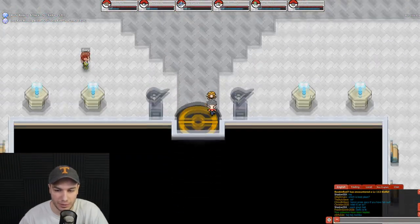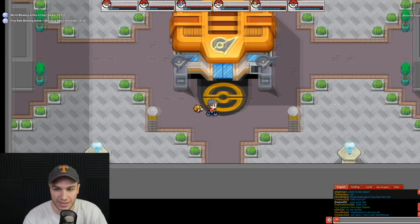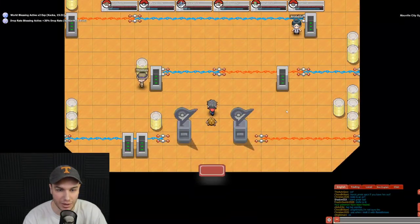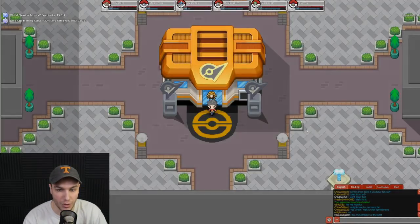First things first, make sure you go to the Pokemon Center so you don't get teleported back to the previous area. And this is it — this is the gym. You can enter the gym from the bottom or the top. It looks like you can enter from all four sides and the gym is in the middle.